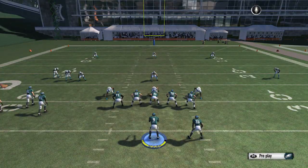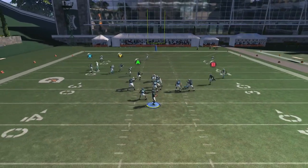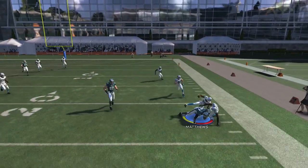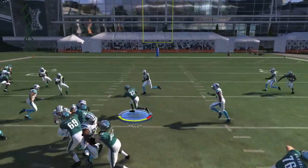Or you can streak the lone receiver if there's not a deep safety and you have someone fast back there. If your opponent is bringing some heavy pressure, what you can do to cancel the play action is just tap the right trigger.